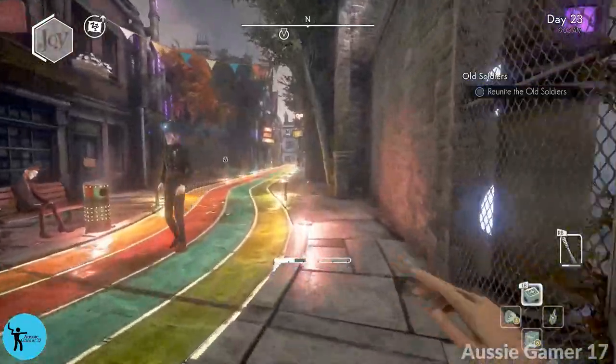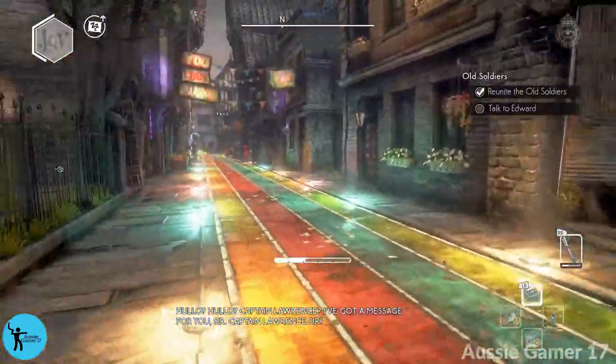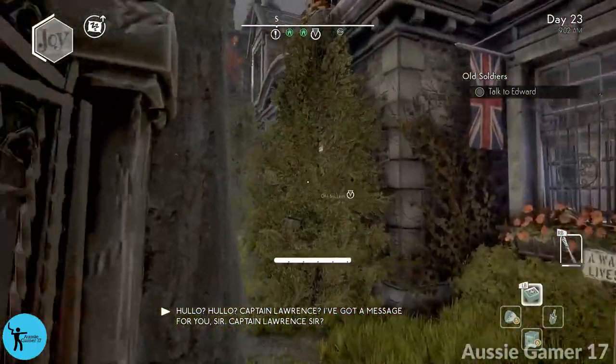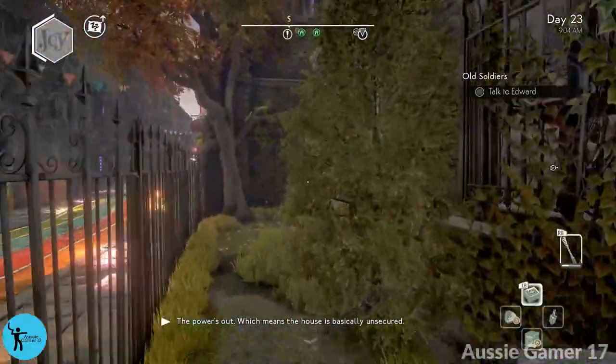The quest says 'Reunite the Old Soldiers' — there's a waypoint. In my practice run it was just down the road, so I'm not sure how it'll be on a different map. 'Lawrence, I've got a message for you, sir.' 'Arthur — maybe we should go inside before we start yelling.' There's a Bobby, so we're going around the back.